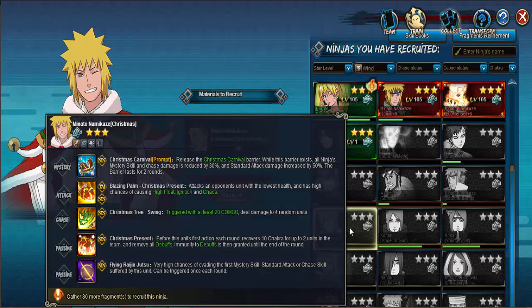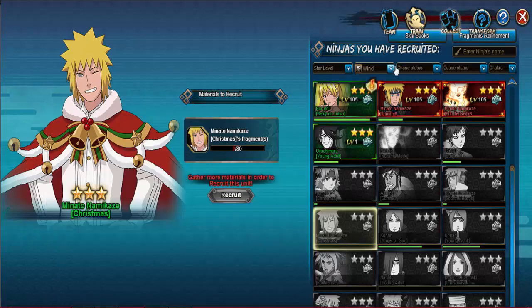His only chase triggers at least 20 combos and deals damage to four random units. His first passive - before this unit's first action each round - covers 10 chakra for up to two units in the team and removes all debuffs. Immunity to debuffs is then gained until the end of the round. His last passive allows him to dodge once per round.